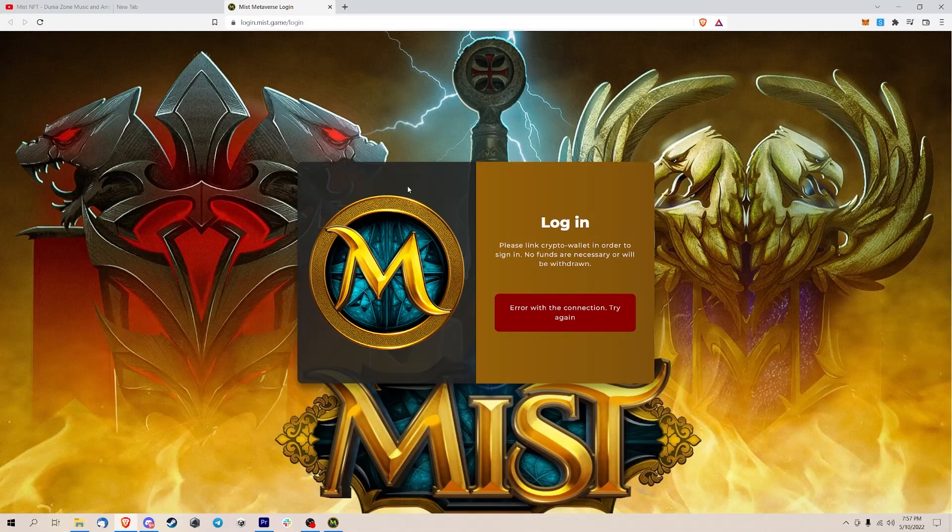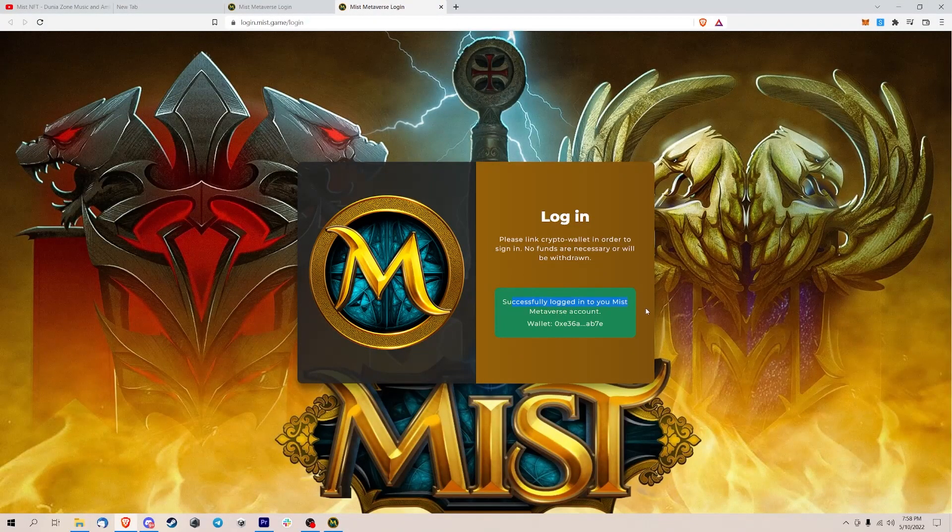Let's click login and it'll pop up a browser tab for you. Sometimes there's an error with connections, so what you need to do is basically click login again. You will see a green prompt — that means you're connected.